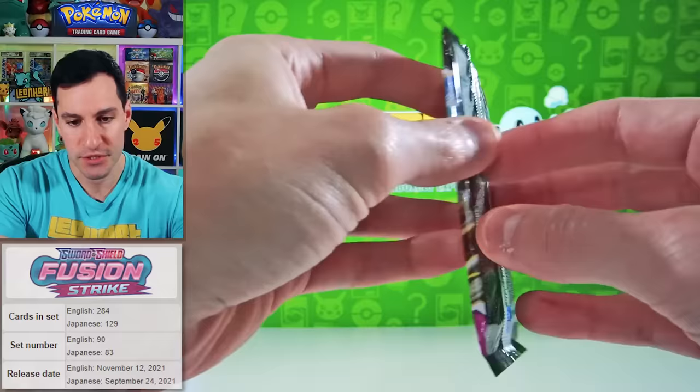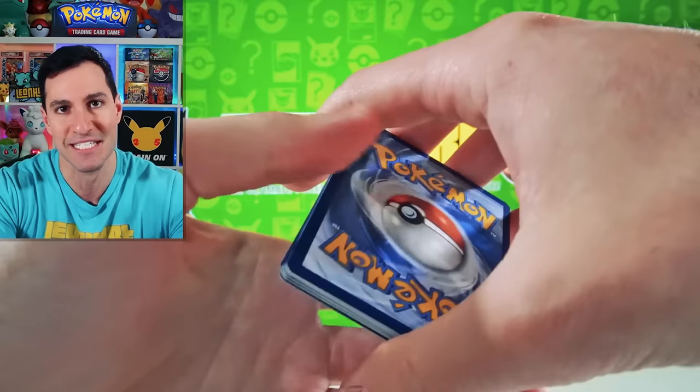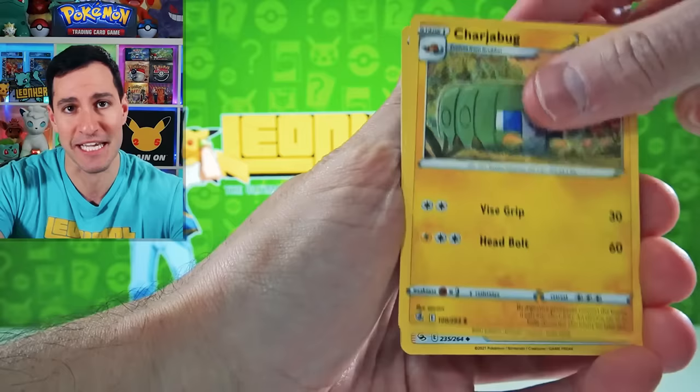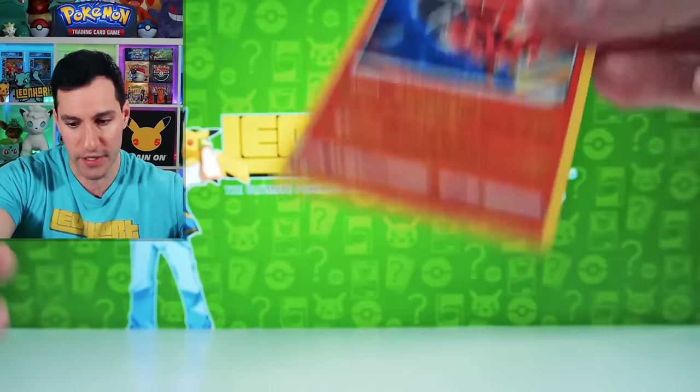If you follow Pokemon currently or if you don't — as we get the Lena Heart trademark psychic energy — there have been lots and lots of sets throughout the years. I'm proud to say this also includes the side sets, the special expansion sets, pop series sets, as we get an Oricorio. There goes the first pack.